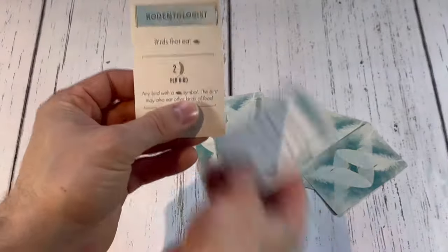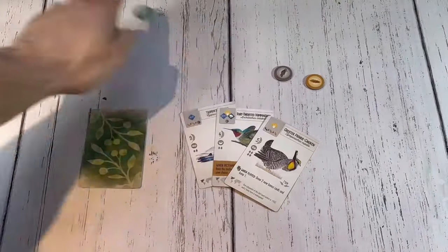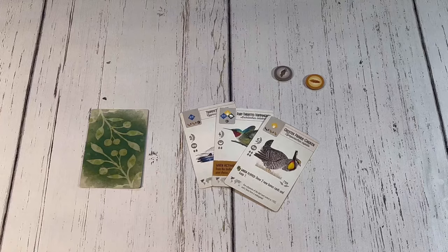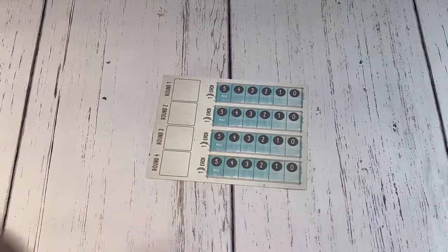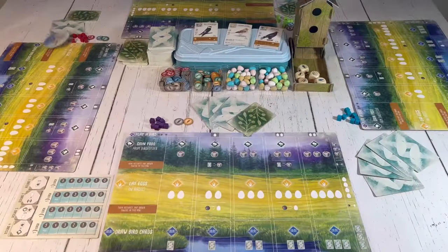Of the bonus cards, one is kept and one is discarded. Of the 5 bird cards, players may keep as many as they'd like, but must discard one food for each card kept. Next, choose the more or less competitive side of the goal board, deal out one tile to each spot on the board, and randomly choose a first player to start the game.